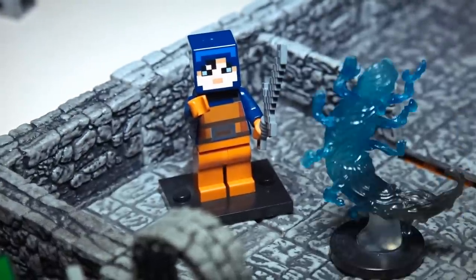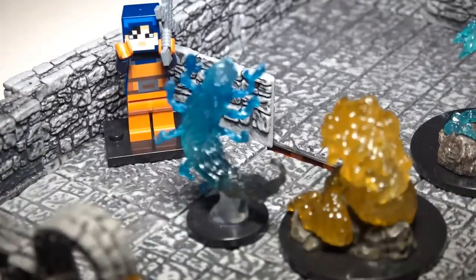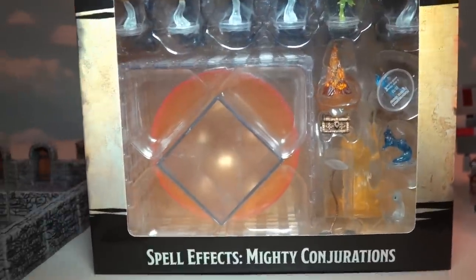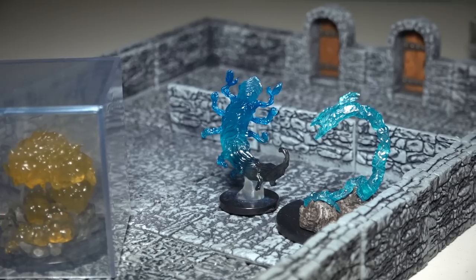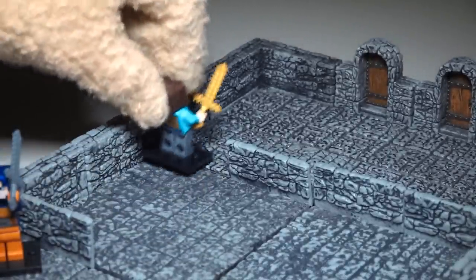They destroyed my wall of fire! I'll use my most powerful spell — the Moon Bee. You're trapped! He absorbed it! Now it's time for Puppy Steve to step in with his secret weapon — spells from the Mighty Conjuration set, which contains all kinds of new spells. I'll cast my Forest Cage and Dome of Death on these guys. Looks like I saved the day this time!